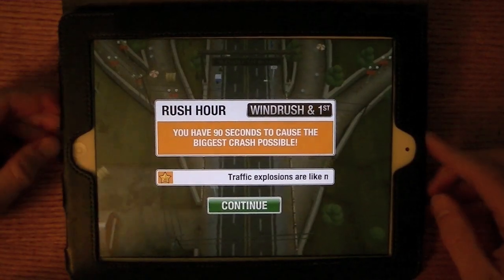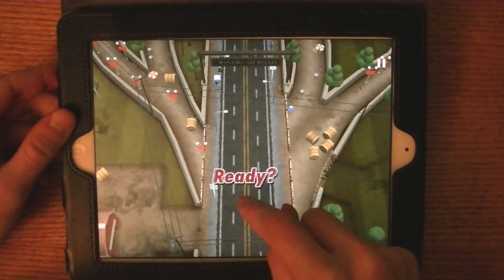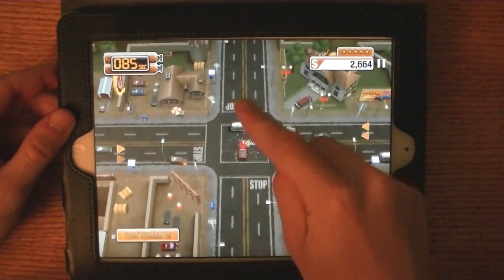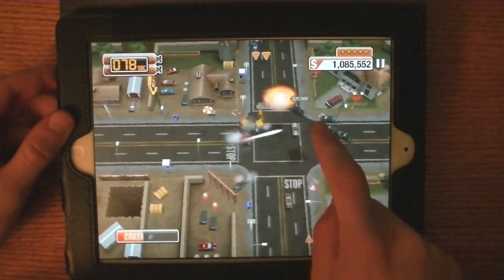The objective of Rush Hour is to cause the biggest crash possible in your 90 second time period. To control your car, you simply drag your finger the direction you want your car to go, and now I'm going to go ahead and wreck into this intersection. You simply control with your finger to swipe back and forth where you want to go after you have wrecked.